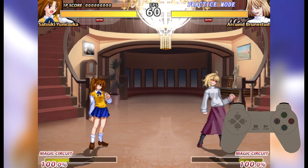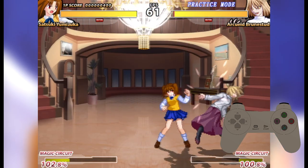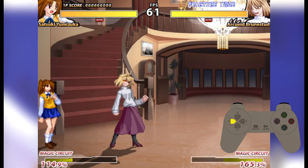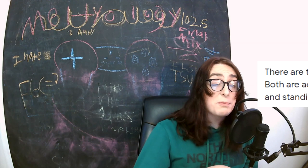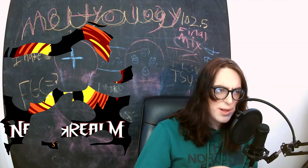We got the standard stuff here. Tapping the d-pad twice will let you dash, you can double jump, and there are light, medium, and heavy attacks. Moving backwards will additionally let you block — something which personally is always better than a dedicated block button. Get that nonsense out of here, Netherrealm.